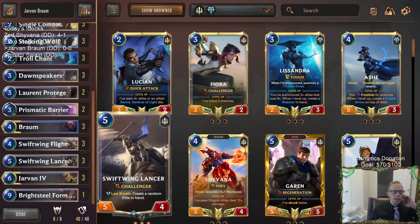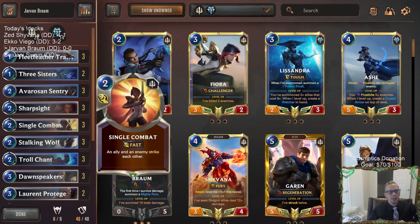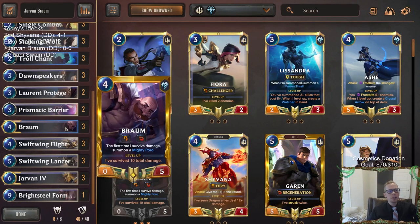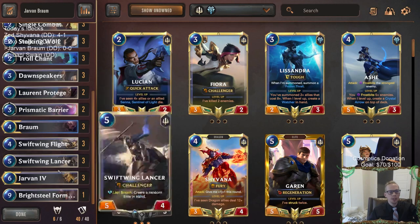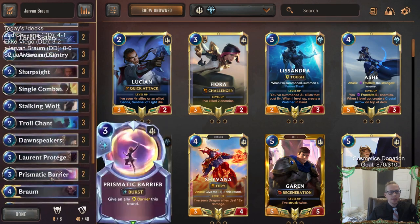With the Lancer we're going to have challengers that can also give us a little card advantage — it has the Last Breath create a random Elite so we don't run out of cards. Dawnspeakers will be growing Braum permanently with plus one plus ones, keeping Braum alive to control the board. Same plan with Jarvan. Then we've got Bright Steel Formation at the top end because that card just wins games on the spot.